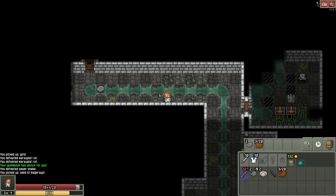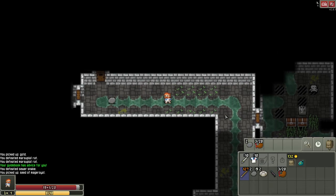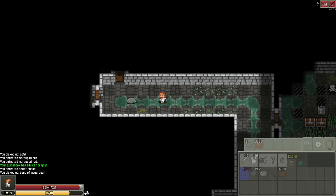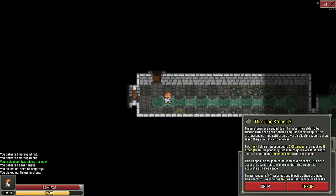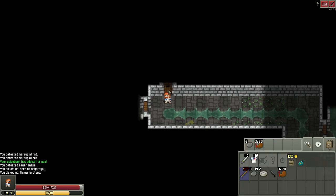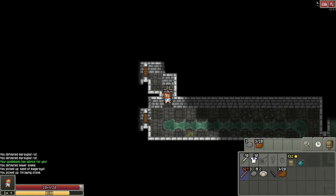One of the biggest mistakes is clicking too fast — it will target the first enemy encountered, which might not be the one you want. Let's pick the stone back up. Range weapons have durability: each throwing stone can be used five times before it breaks, so the current one is at four of five.